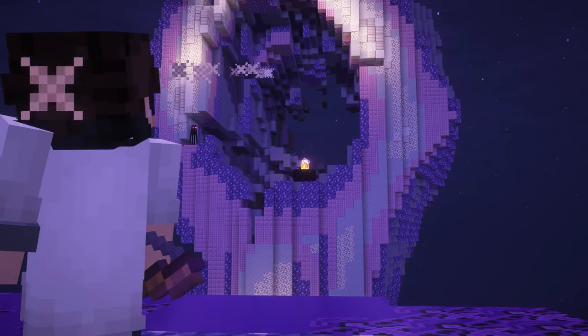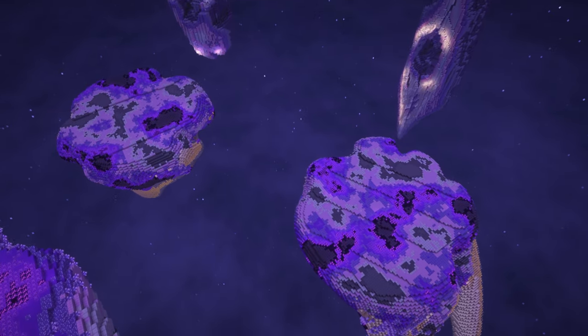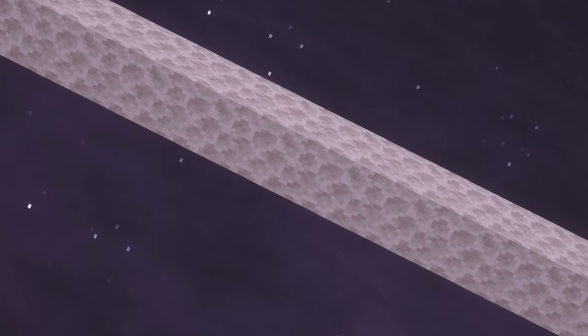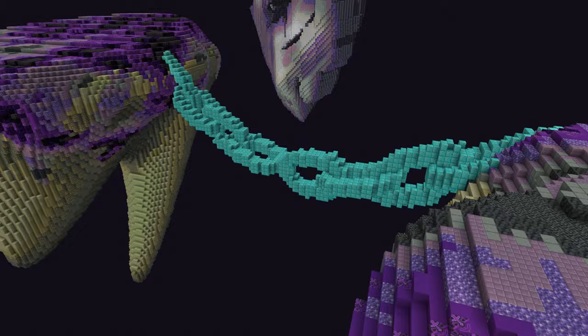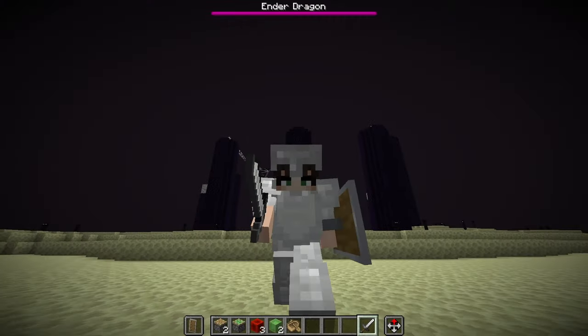In total there are 8 rooms, which means that as a player you'd have to go around the smaller islands, shooting at the end crystals from inside. But right now the islands are not connected, which means that you'd have to bridge over — and we all know how boring that is. So to fix it, I designed some thick chain links and used the path tool in clipboard mode to quickly create chain bridges between each island.